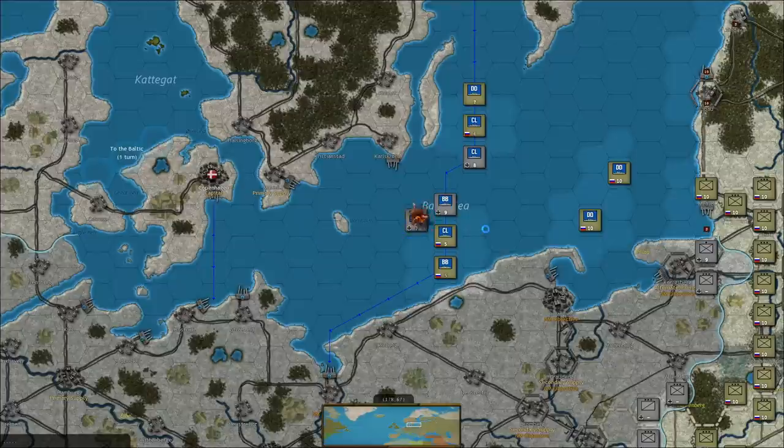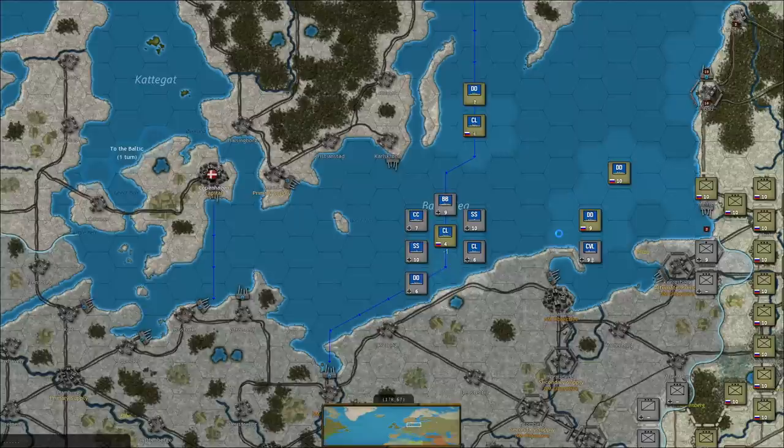He still has a battlecruiser hanging around. That went pretty well for us — a 4-3. A 1-1 for their seaplane tender and a 1-0 against the submarine. 2-2 with my battleship, which I'd really like to get out of there. A 1-1 against their destroyer, 2-2 against their light cruiser. I'm sure they'll move a submarine in to finish me off — seems pretty fitting.